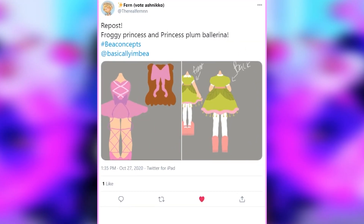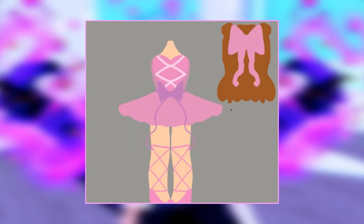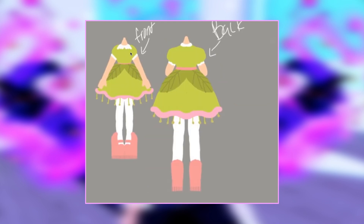Next up, we have this tweet from Fern. It is a froggy princess and princess plum ballerina set, which they tagged me in — so thank you so much, Fern. The first one is the princess plum and it has a beautiful poofy skirt with nice ribbons. I love furs on clothes. I love these heels with the nice crisscross designs and this gorgeous bodice. And the froggy princess might be my favourite because I love the leaf design on the skirt and these platform heels — they're so cool.